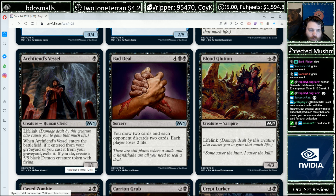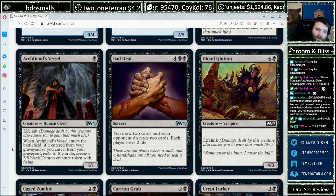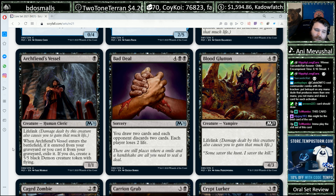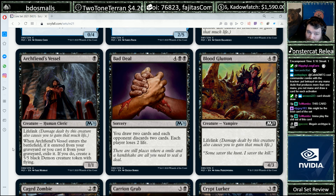Arc Fiend's Vessel, 1 Black, 1/1 Lifelink. When it enters the battlefield, if it entered from your graveyard or you cast it from your graveyard, exile it and create a 5/5 Black Demon creature token with flying. This card would have been real dumb with Liliana if they had just left that around, and I think it still will be dumb with Liliana. I'm going to play this card a lot — I'm going to make so many 5/5 Demon creatures in the early access event.